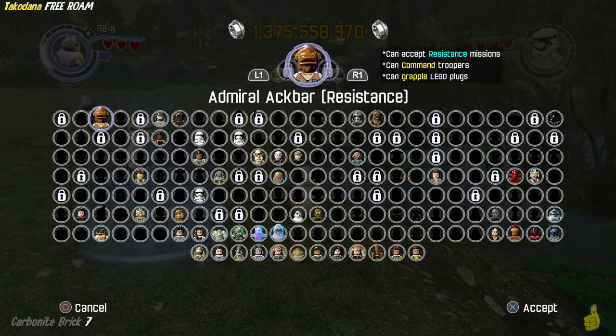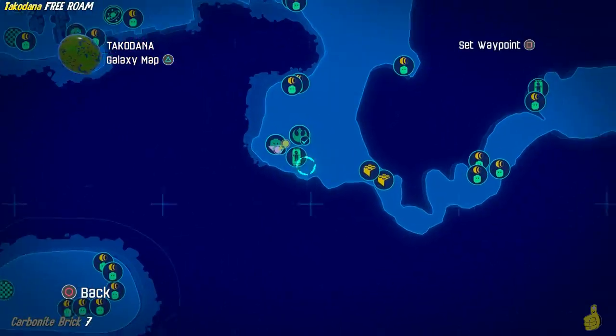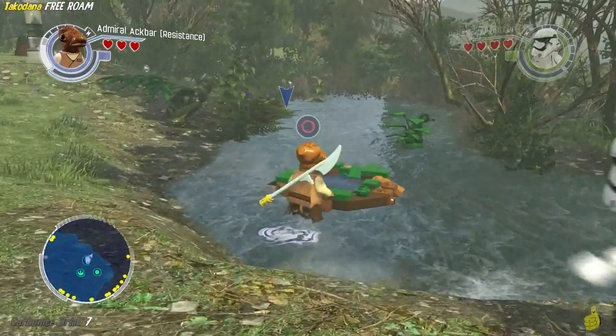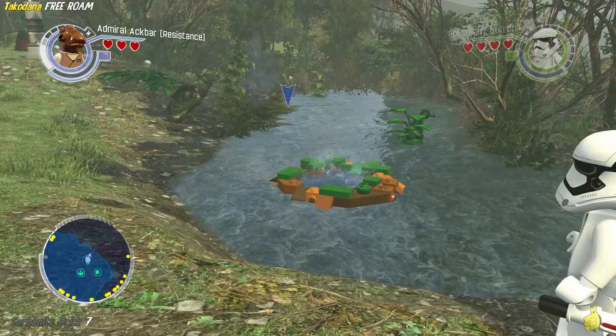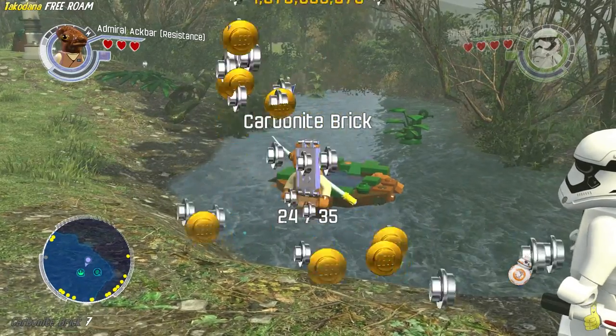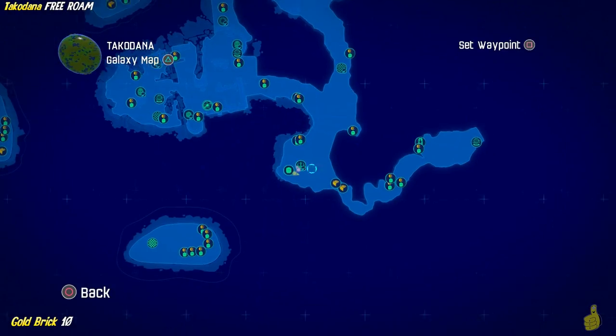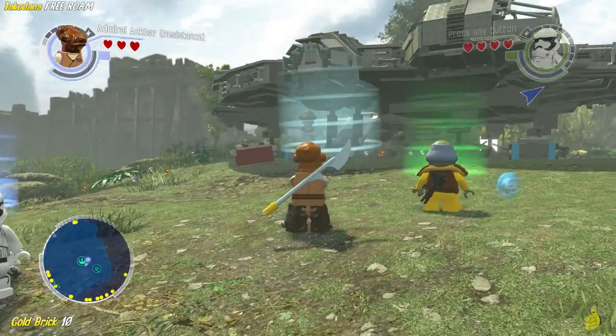Once you get that complete, next up right alongside the river bank here we find ourselves a nice little dive pool. There's a carbonite brick and a gold brick inside. We'll go ahead and tuck those into our now-drenched trousers and move on to the next one.